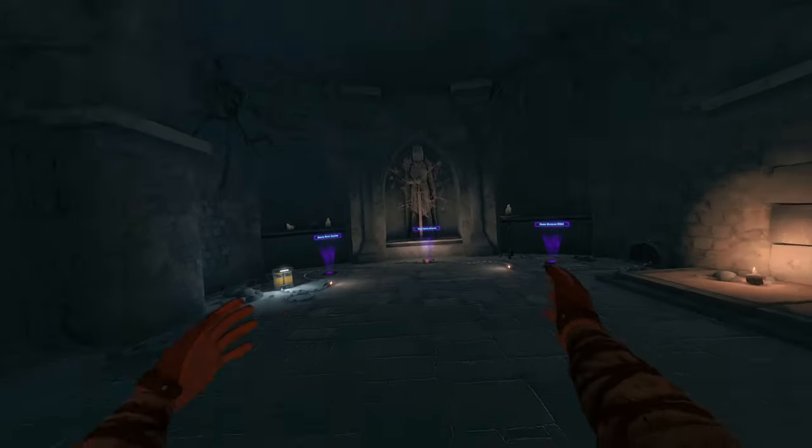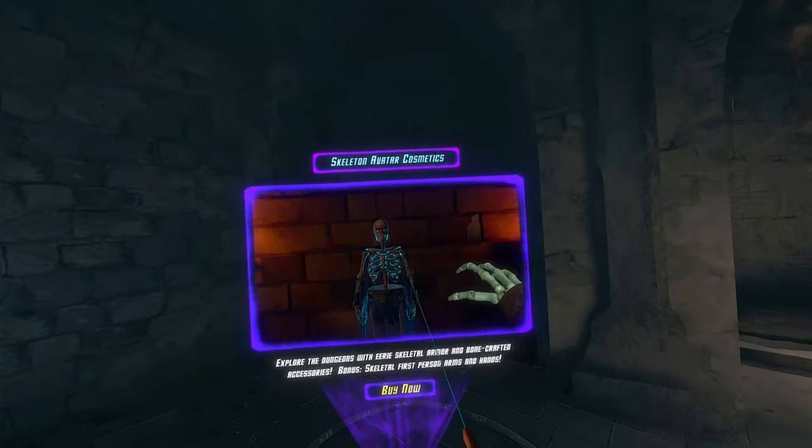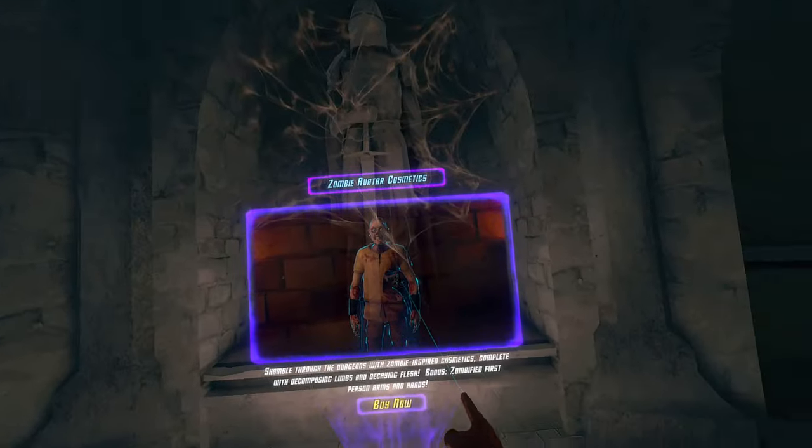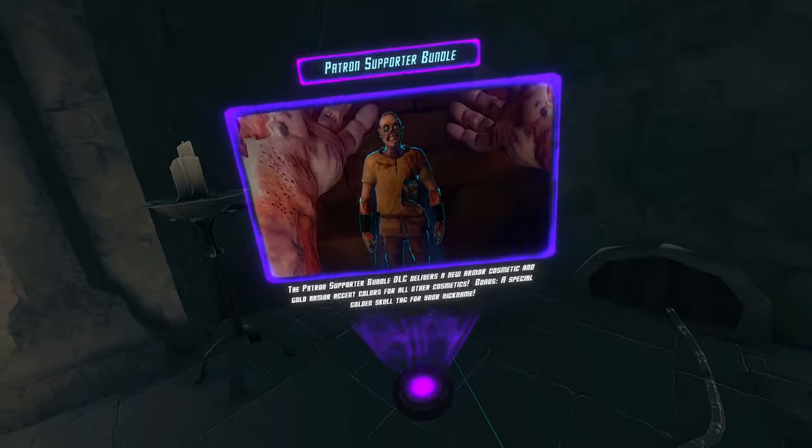I just walked into this room and didn't even see all of this awesome stuff. Cosmetics — skeleton armor cosmetics, amazing. Zombie — that's awesome. And patron supporter bundle — oh my gosh, this is amazing.